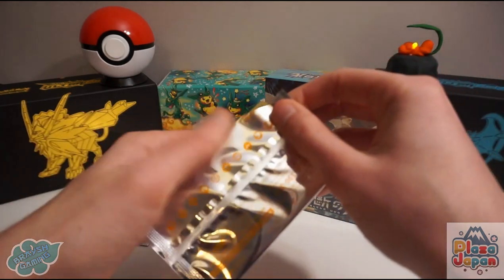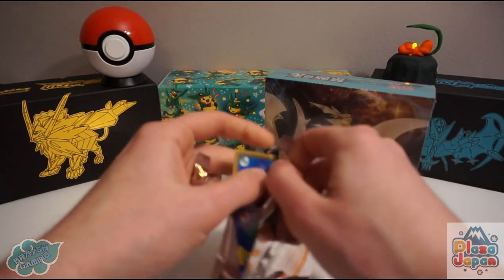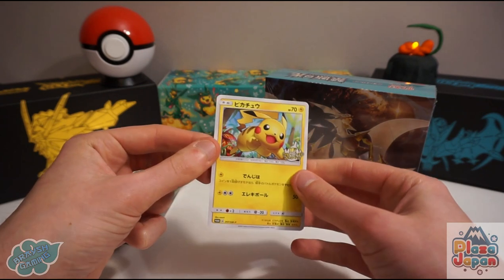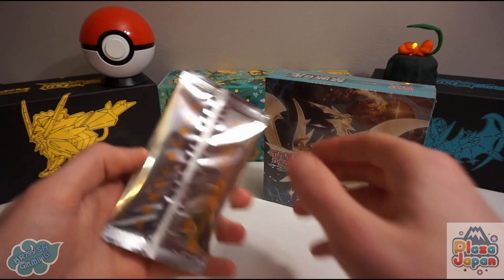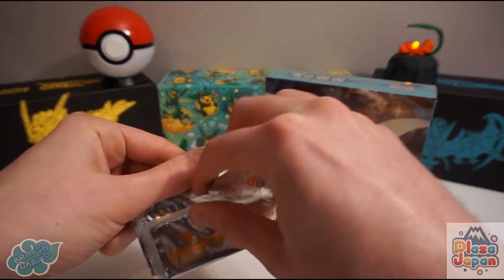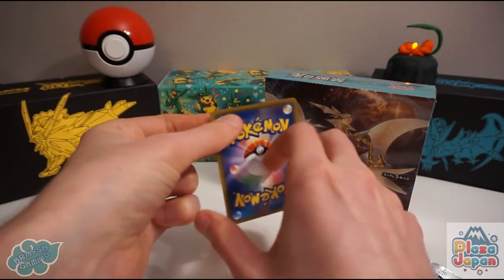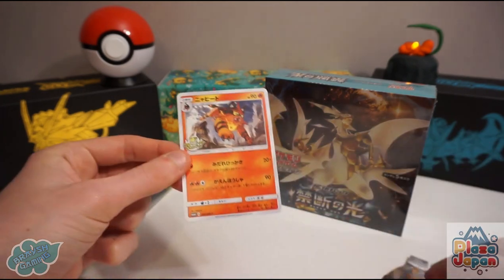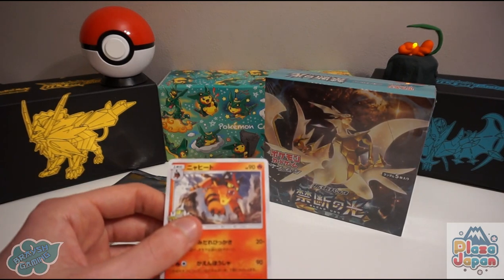Three packs to go. The three cards we haven't pulled yet from this mini promo set are Pikachu, Tauracat, and the shiny Poipole. There's Pikachu — so we might actually end up with one of each! That'd be nice. So we need this to be a shiny Poipole or the Tauracat — and it is Tauracat. So those are all the non-rare cards you can get apart from the shiny Poipole.